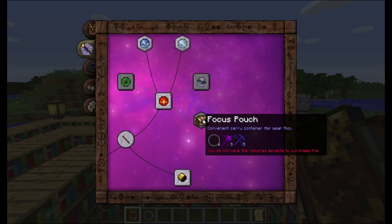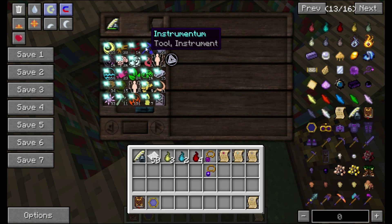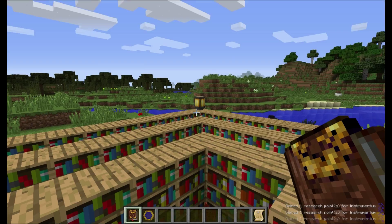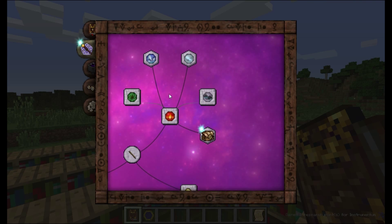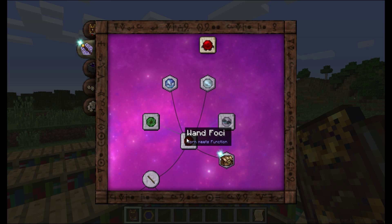So I need vacuous magic and tool, which I don't have any tool. Let's go ahead and make some tool real quick. Research complete. So yeah, anything that has this little thing around it, you can get.